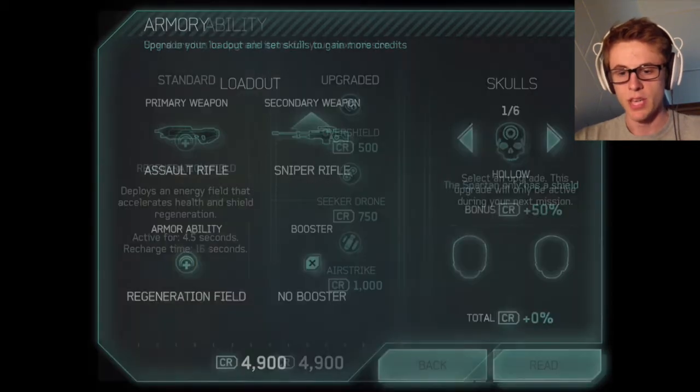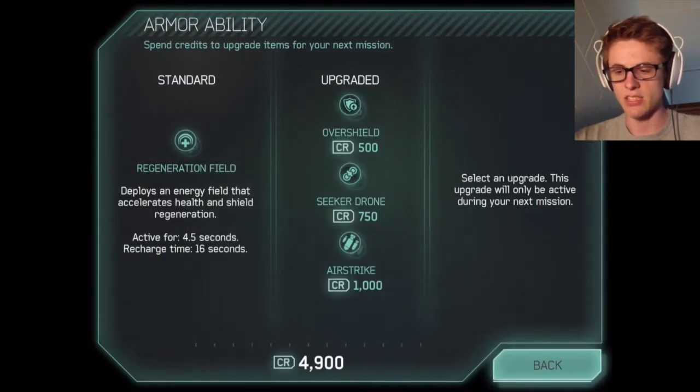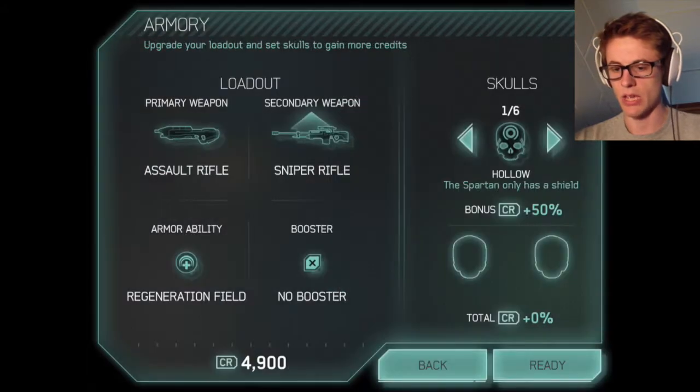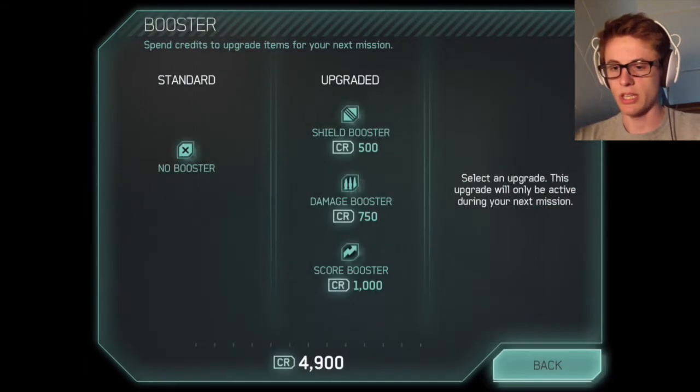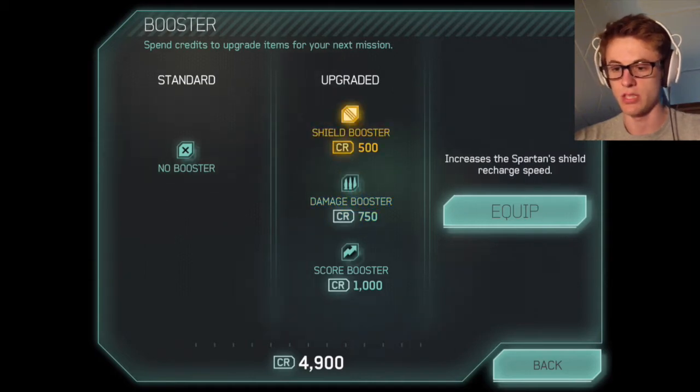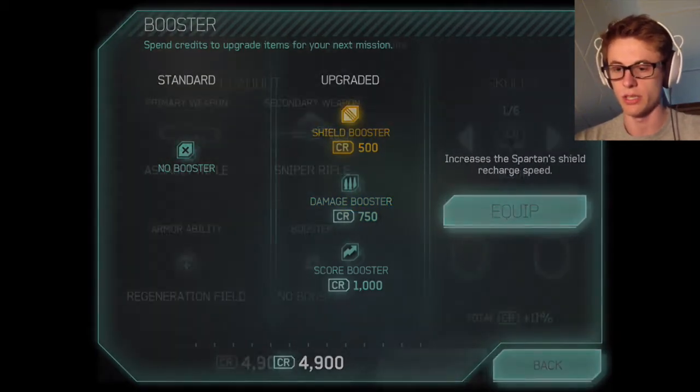We'll stay with the assault rifle. Regeneration field — I think that's like the big shield that does a bubble over you. We'll stay with that. And boosts — we can boost up our shield. Damage booster: increases the damage output of weapons wielded by the Spartan. That would be quite beneficial, but we don't need it.